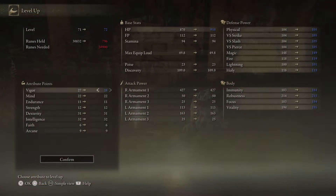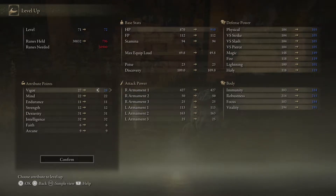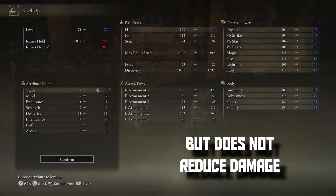First off, the best stat to upgrade to prevent against Scarlet Rot is Vigor. Upgrading Vigor increases your immunity, which raises your protection against Scarlet Rot. The higher your immunity, the slower Scarlet Rot will build. An important thing to note is that immunity will slow the build-up of Scarlet Rot, but will not reduce the damage taken if Scarlet Rot occurs.